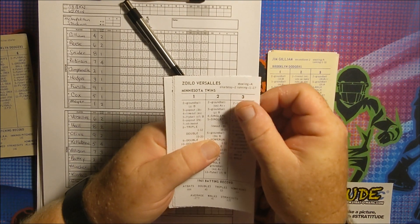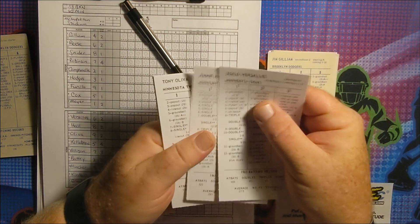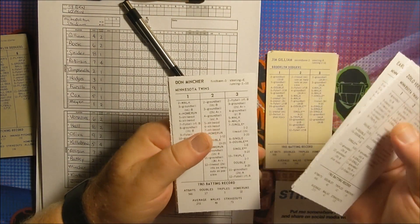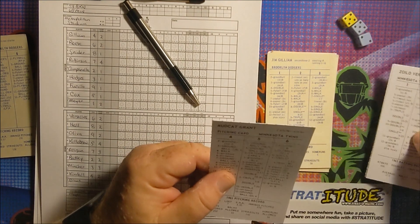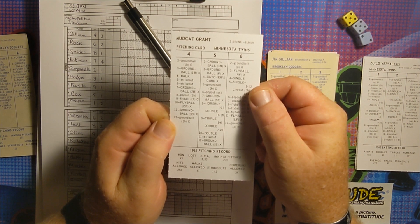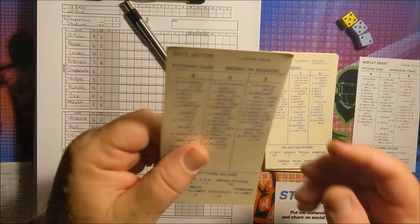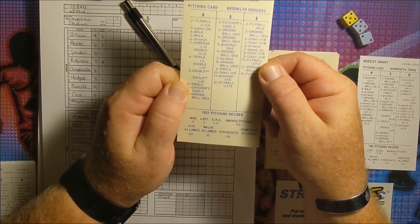For the home 1965 Minnesota Twins: leading off at shortstop is Zoilo Versalles, center fielder Jimmy Hall bats second, Tony Oliva in right field bats third, Harmon Killebrew at third base bats fourth, Bob Allison in left field batting fifth, Earl Battey the catcher bats sixth, Don Mincher at first base is seventh, Jerry Kindall at second base is eighth, and batting ninth and pitching is Mudcat Grant — 21 and 7 with a 3.30 ERA and 270 innings pitched in 1965, a number two hitting pitcher. Russ Meyer in 1953 was 15 and 5 with a 4.57 ERA in 191 innings pitched.